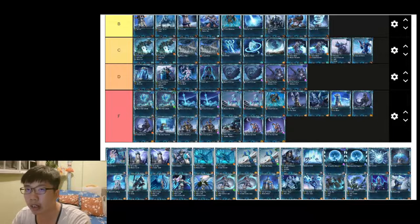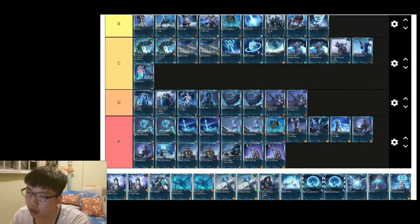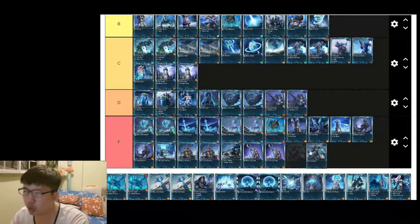Northern Keep has an ability that entrenches your units so they don't take damage when upgraded — it's not entirely useless. C tier for Northern Keep, both affinities. North Guards are just soldiers without any special ability — F tier.